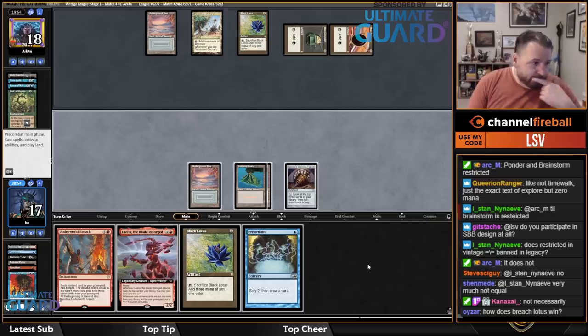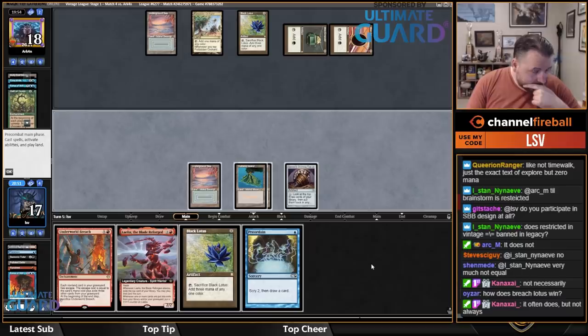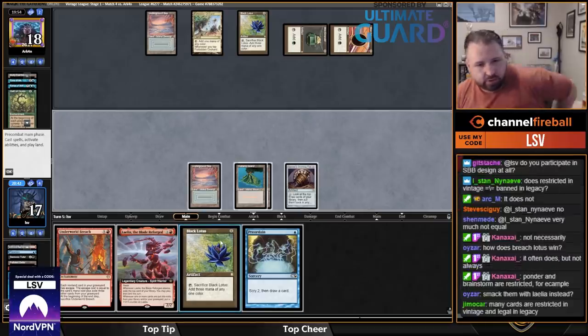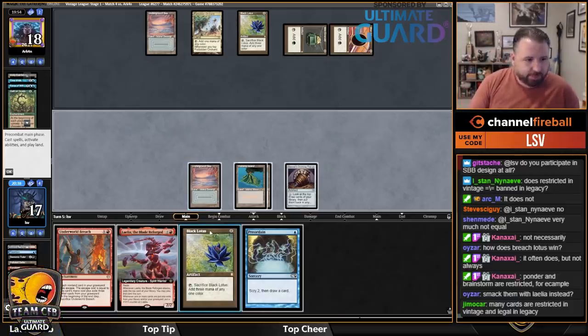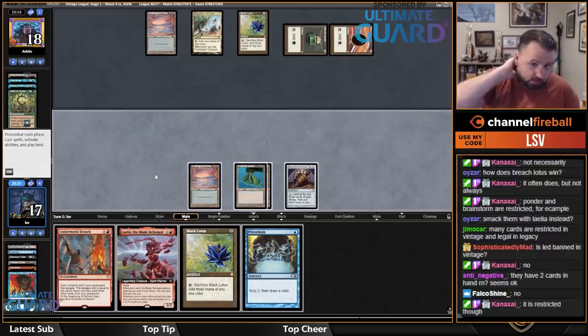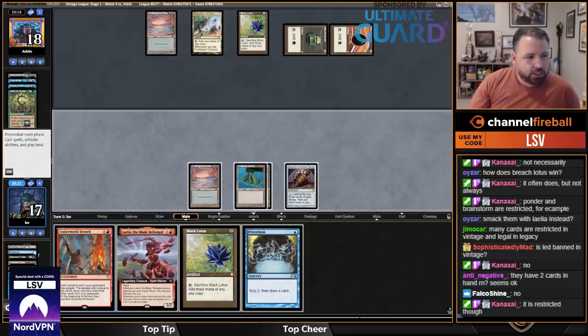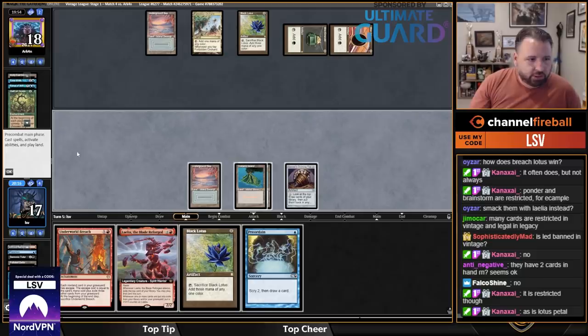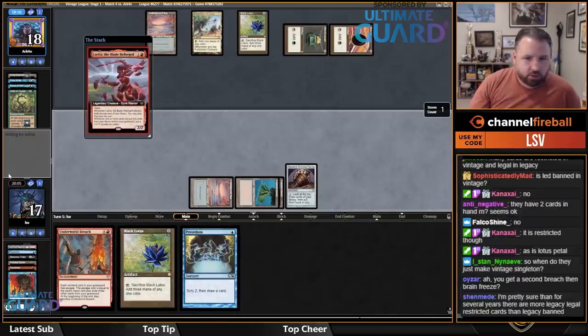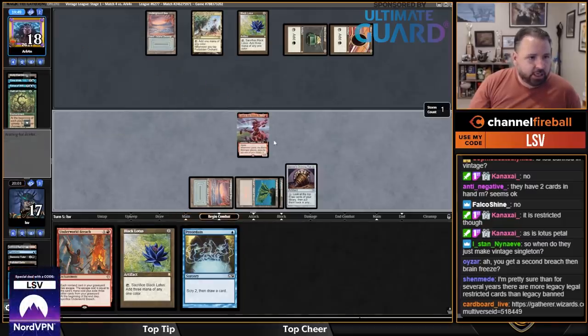Do I participate in SPB design? I sure do. This is good — this is what we want. I'm still worried about Force of Vigor. If I play Breach with the red floating, I could attack with Lelia, but let me see if I can do better. Replay Demonic Tutor — I have six mana, play Breach, replay Demonic Tutor. Can I play Breach, Demonic Tutor for a second Breach in response? I think they're going to kill my Breach in response, so I'll just go with Lelia to start. Lelia is nice because if they have another Oath, she gets to attack multiple times.